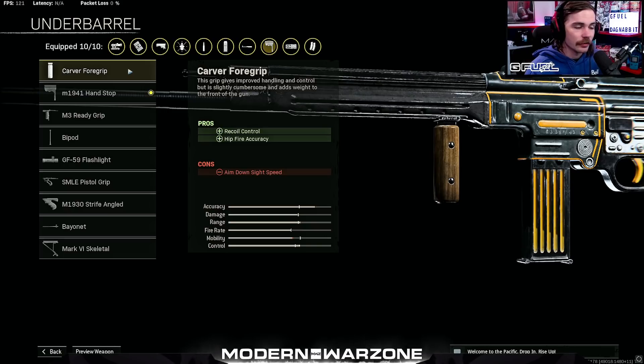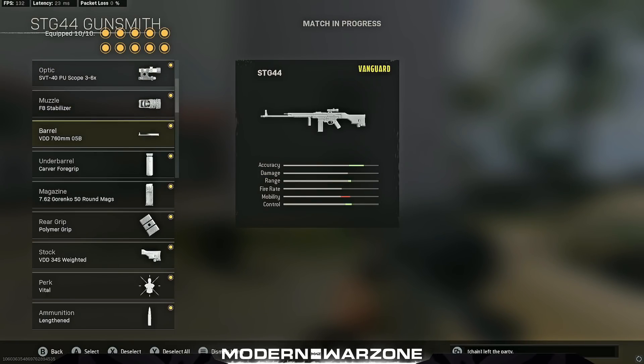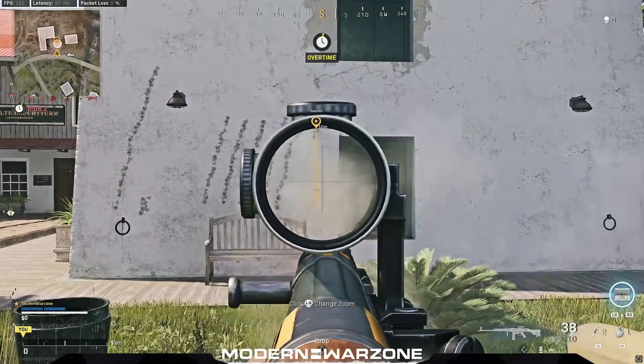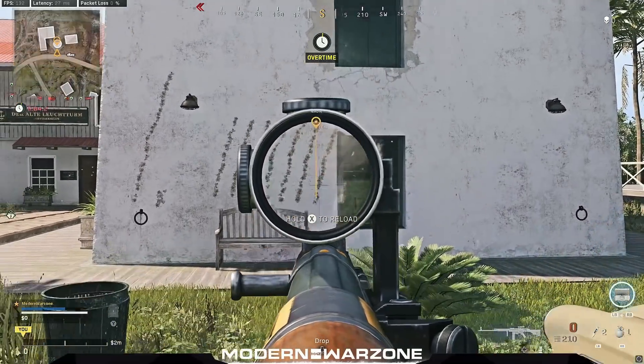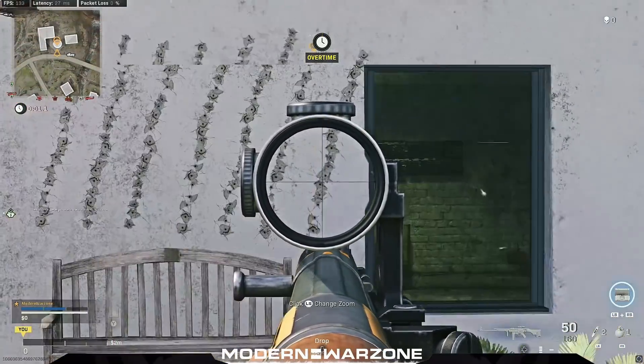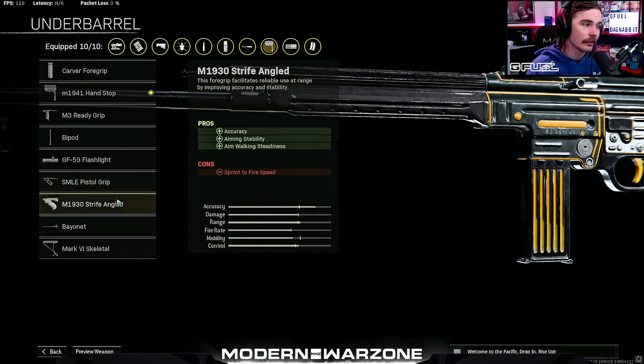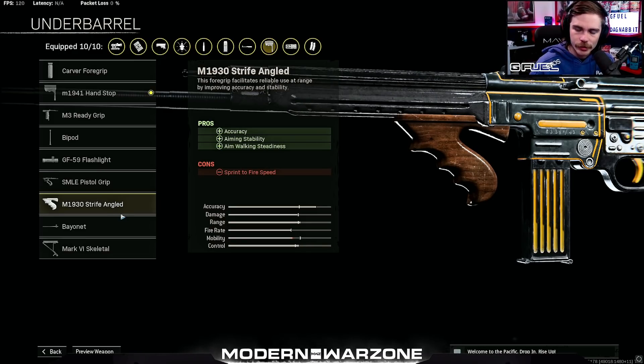I've been getting a lot of people asking questions about the underbarrel, and I continue to recommend the M1941 Hand Stop because I'm actually testing these things. The Carver Foregrip is also a good option when you first unlock it. I did test most of these against each other and they literally have almost the same recoil plot. If anything, the Carver Foregrip has almost the exact same vertical recoil control as the M1941 Hand Stop, but it does have more horizontal recoil — so when you use the Carver it'll be dragging more diagonally. With the M1941 Hand Stop you also don't lose out on any aim down sight speed, so I recommend this on every single build for anybody as long as they have it unlocked. I also tested the M1930 Strife Angled — it's not a bad option, but I still believe the M1941 Hand Stop is the better choice.